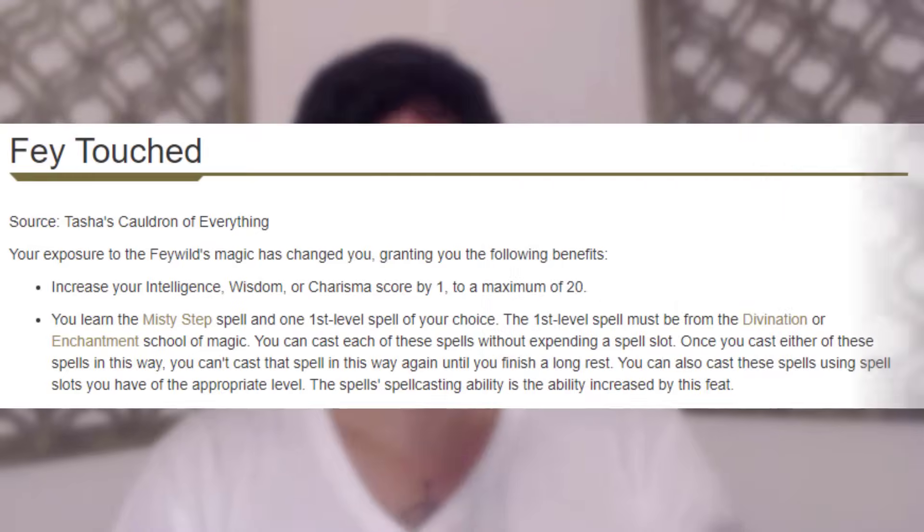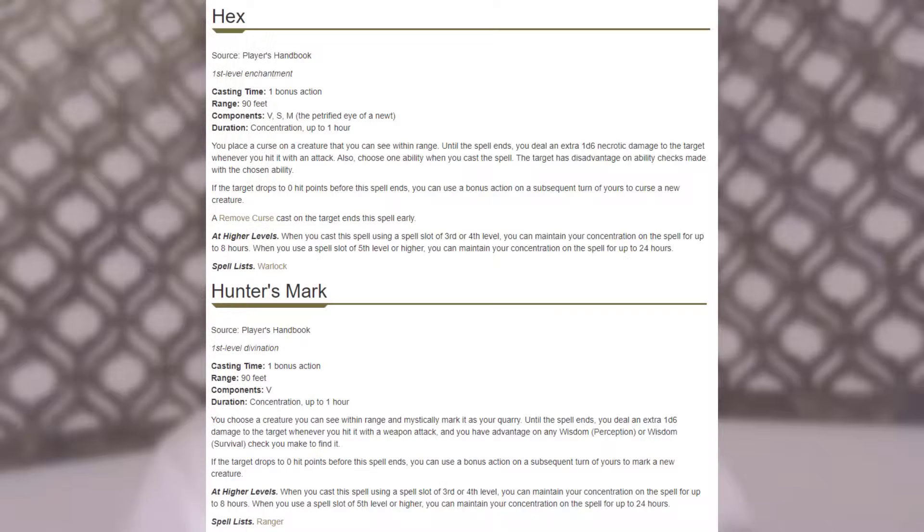At level nine, Fighter four, we pick up an additional spell slot as an Eldritch Knight. I want to mention picking up Fae Touched here — it's going to round out whatever mental stat we want and also give us either Hex or Hunter's Mark. We're compounding the amount of attacks we're doing and making them extremely efficient, so adding an extra d6 per attack is great — that's an extra 3d6 per turn. We also have Constitution proficiency, so our Concentration checks will be pretty strong on top of our fantastic AC. And we're also going to get Misty Step, which is just fantastic.